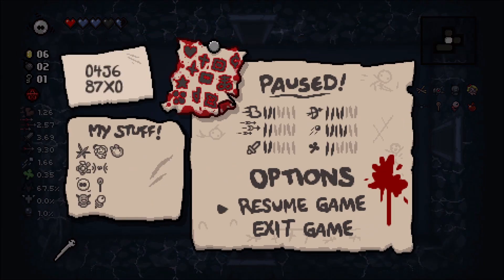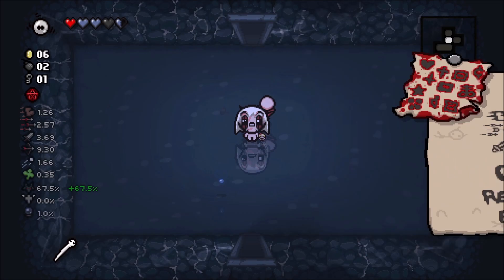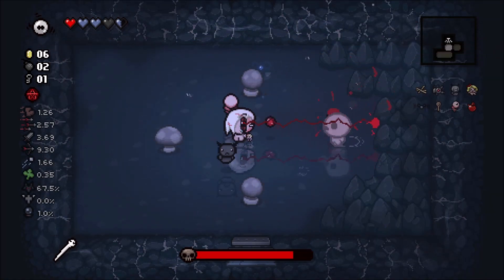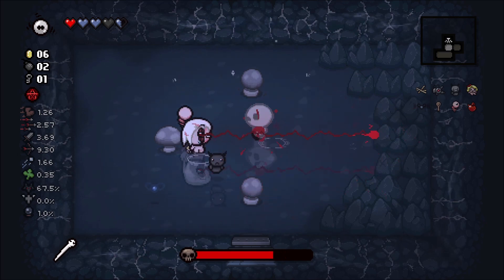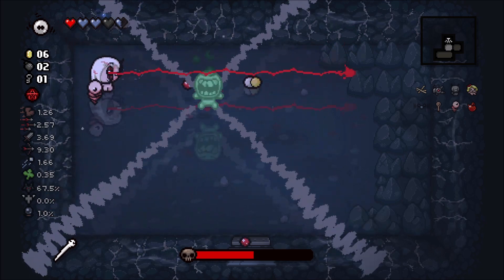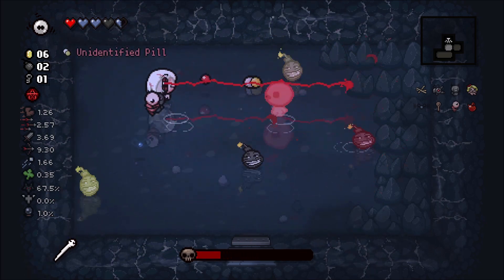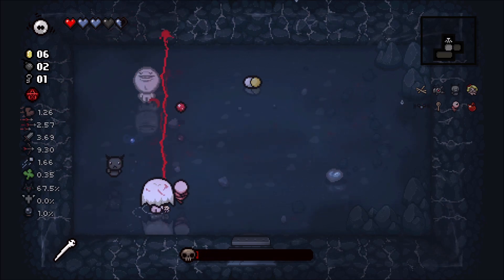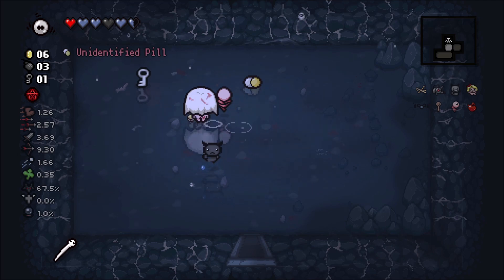There's a seed for anyone that needs it. I had to take a quick swig of my tea. There is a tented rock in this room - I'll give you a second to look at it. The troll bomb took care of it and gave us a key, much needed.